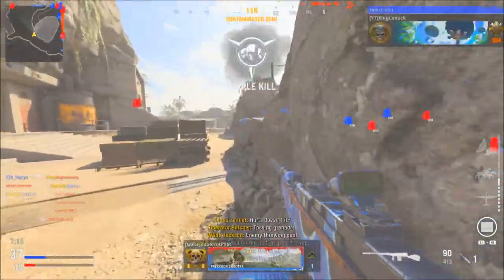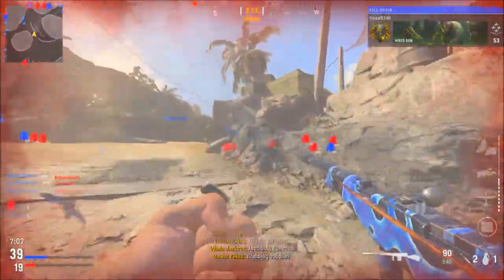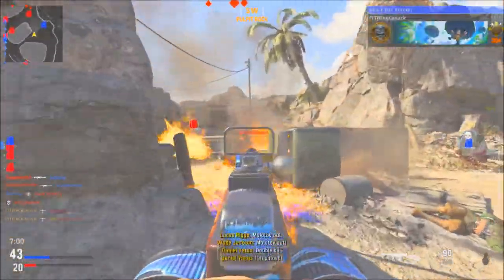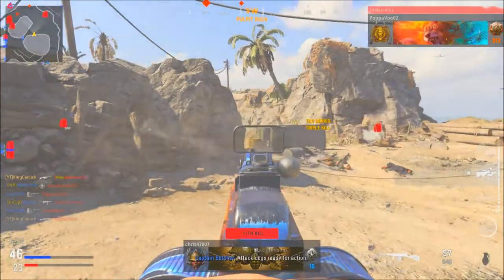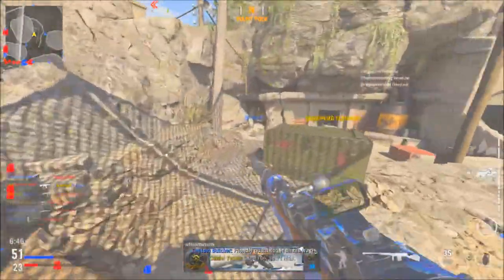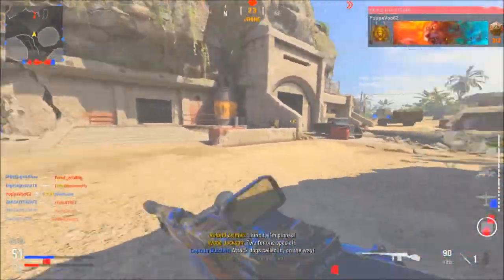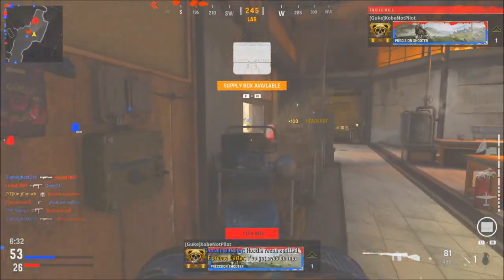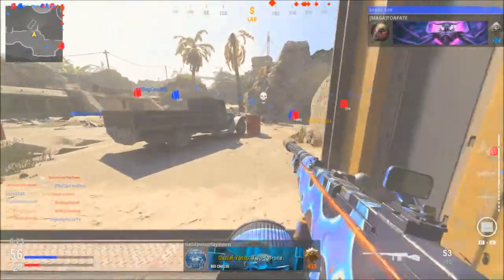We have these guys in a nasty spawn trap, kind of sucks. My volume disappeared there for a minute - kind of weird. The syringe takes a little while longer than Cold War's, but I understand it's a different game. You kind of get screwed in a sense. I need to run - a guy just spawned in front of me. These spawns are weird. This guy's below - he's spawning at the bottom. Holy shit, he despawned!